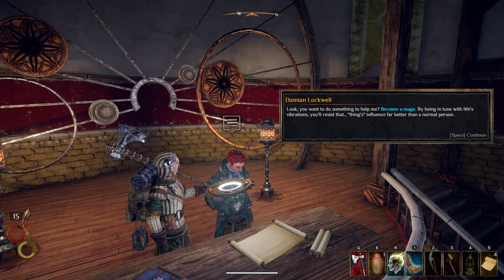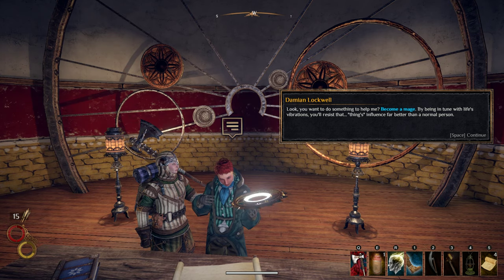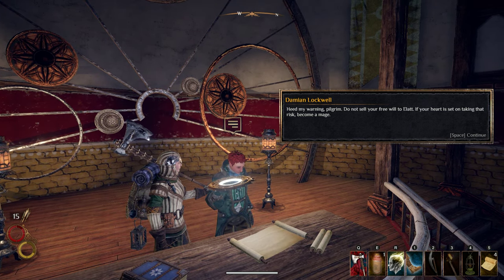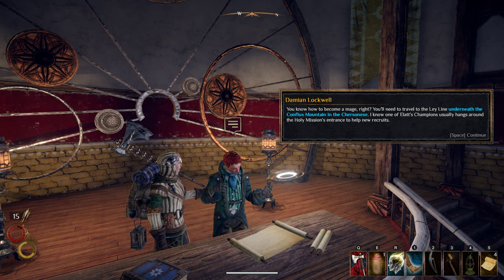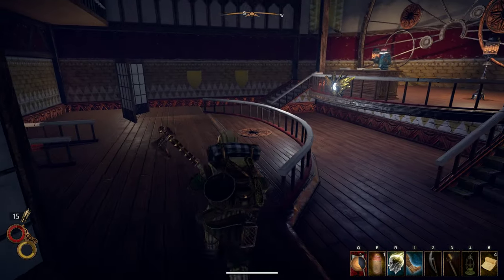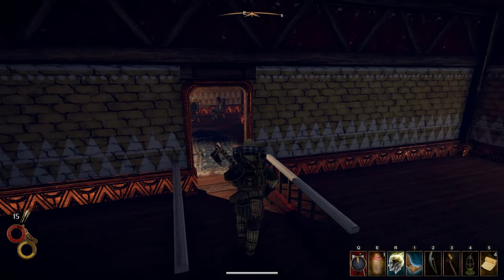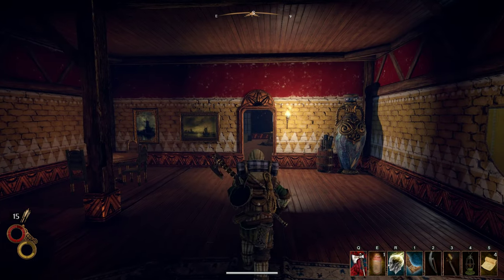We didn't know any of that — we'll keep that in mind. If you bend your knee to Elat, you soon won't have a mind to keep it in. Don't make that mistake. Look, you want to do something to help me? Become a mage. By being in tune with life's vibrations, you'll resist that thing's influence far better than a normal person. Heed my warning, pilgrim — do not sell your free will to Elat. If your heart is set on taking that risk, become a mage. You'll need to travel to the Ley Line underneath the Conflux Mountain in Chersonis.